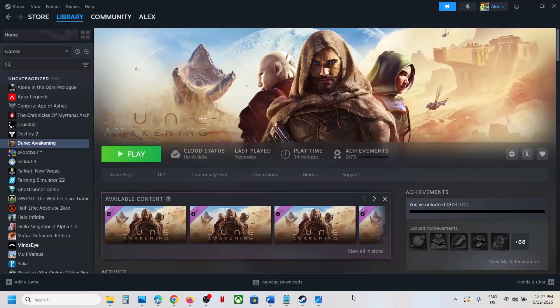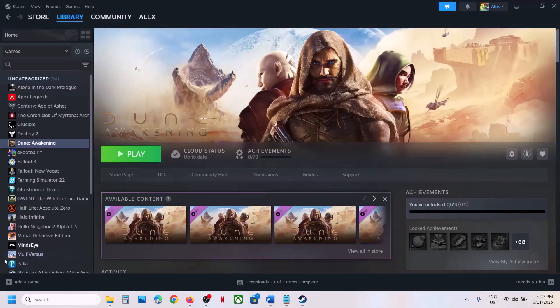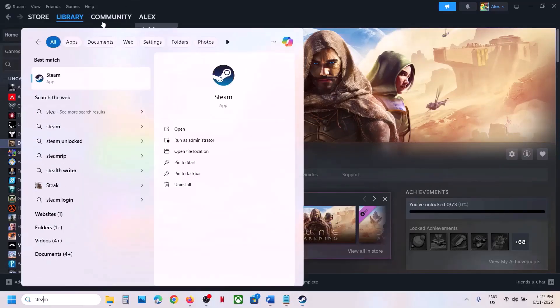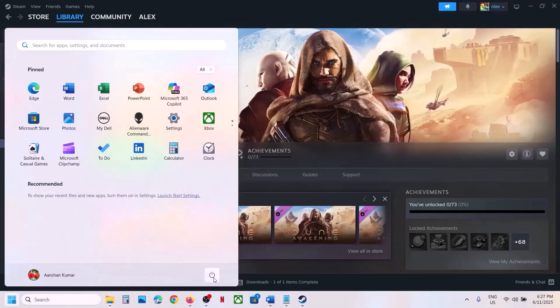Hello guys, welcome to my channel. Today in this video I'm going to show you how to fix Battle.eye launcher error — that is, fail to start Battle.eye service. If you're receiving any kind of Battle.eye launcher error, please follow the steps shown in this video. The first step is to restart Steam: go to Steam, click on Exit, then launch Steam once again and check. If that does not work, restart your computer — do not ignore this step.